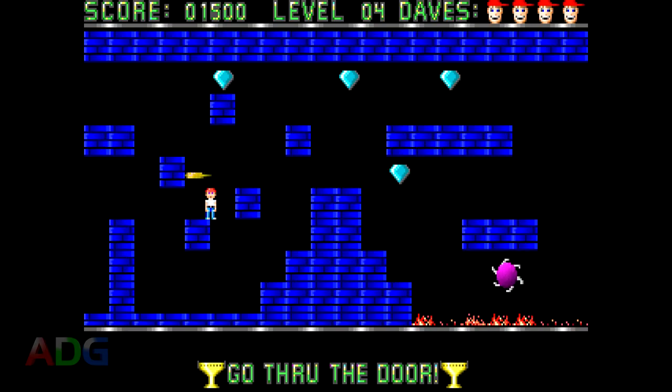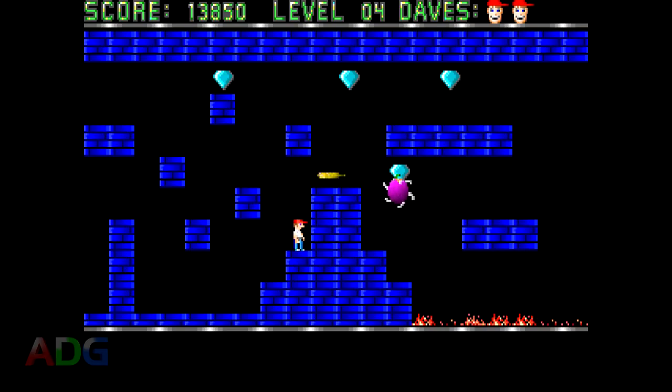Also, just to confirm things, I found a trainer and used it to give myself a gun in levels 4 and 9 — the only levels where you can't normally shoot the enemies — and discovered that yes, even those enemies award points as expected when killed. Enemies also die if you touch them, but then they also kill you. Killing them that way is worth nothing, so don't even try.